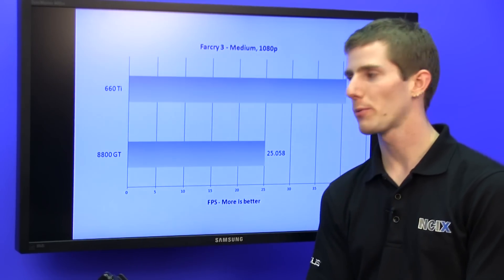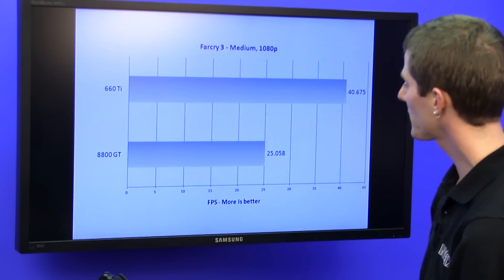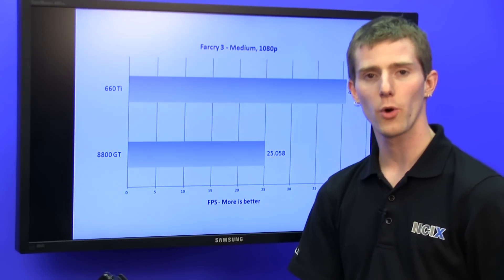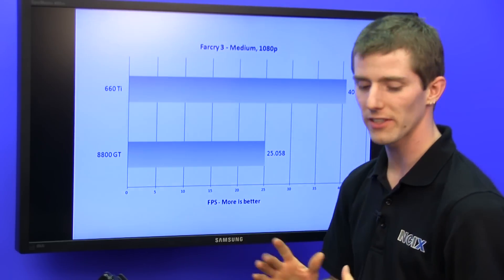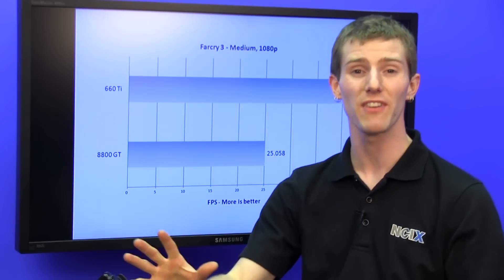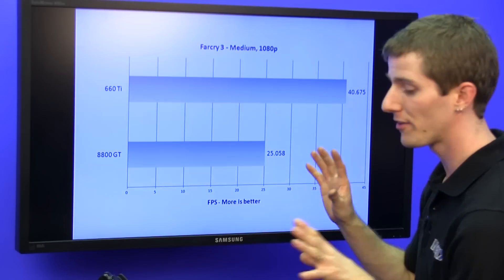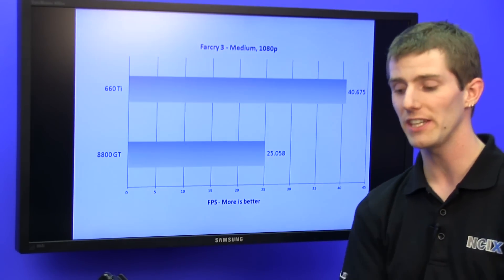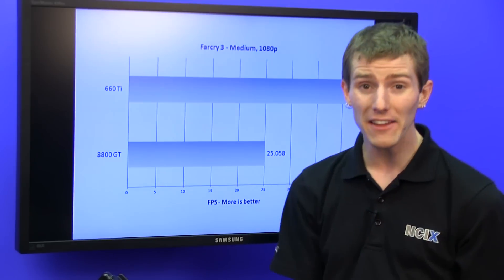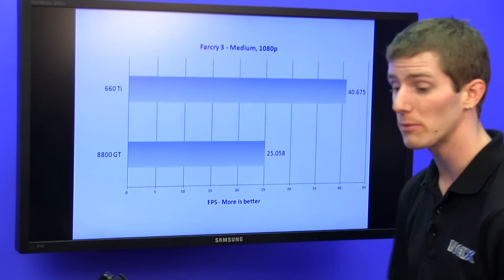The obvious conclusion, if we were just going to look at the graphs, is that a 660 Ti is only about 50% faster than an 8800 GT. This is, of course, pure malarkey, because a 660 Ti is much faster than an 8800 GT — like a couple times faster. But it's that B-word, it's bottlenecks. The CPU, the dual-core CPU, the DDR2 RAM — although we have 8 gigs, it's not as fast as DDR3 RAM. The general platform is slow. It's not good enough anymore.